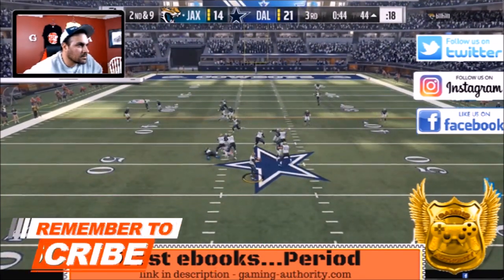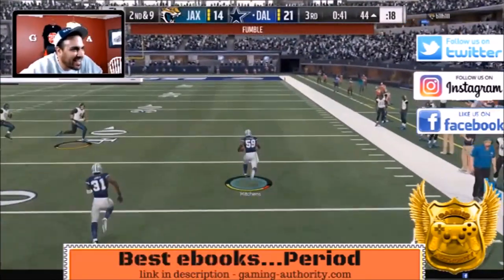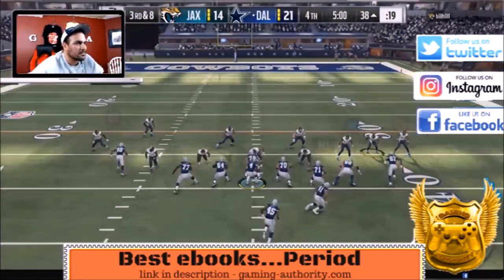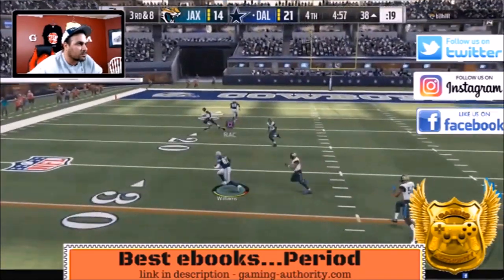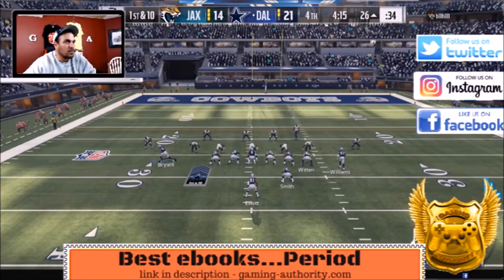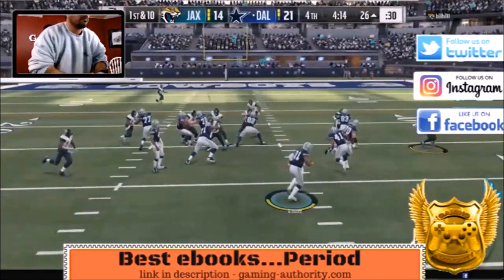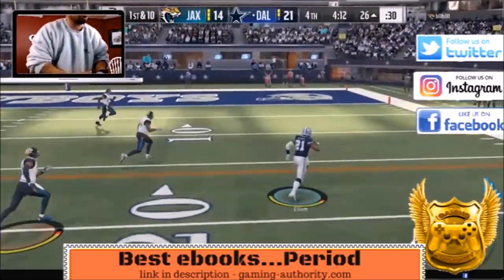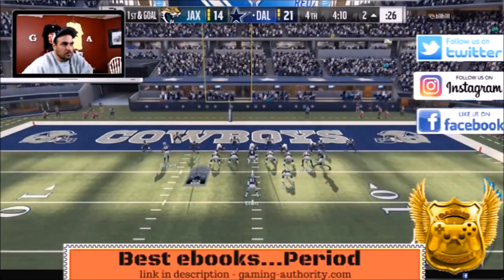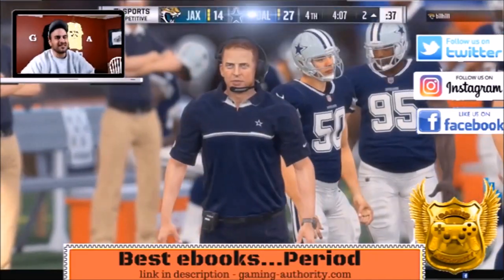He's got three receivers to the right, one to the left, goes back to pass — and we make him fumble again! All these turnovers, you've got to use your hit stick. We're in the strong close wide trail. We score again — it's over. Halfback toss from strong close — touchdown! Four minutes left and I'm up by two touchdowns.